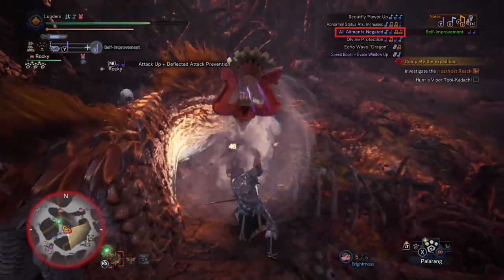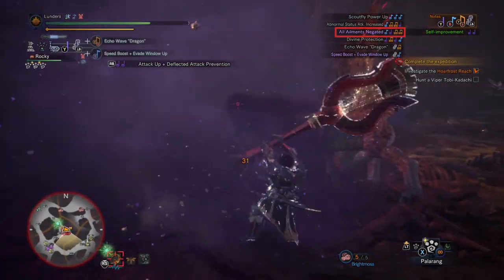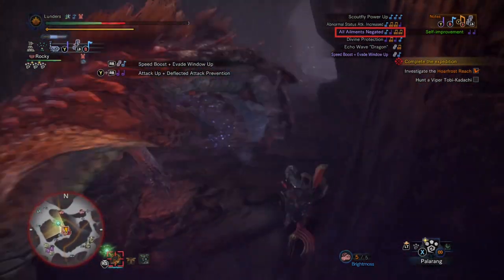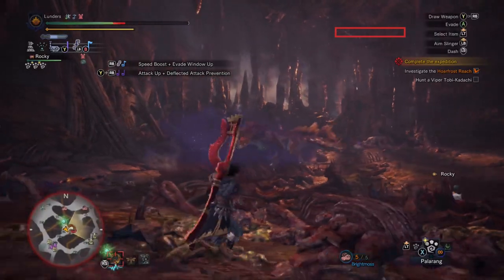The next song I'll be talking about — All Ailments Negated — is exactly what it sounds like: no poison, no paralysis, no sleep. And I do believe that it takes away stun as well. What you just saw in the video was me leading Viper Tobi-Kadachi, a poisonous monster, over to an area of poison.